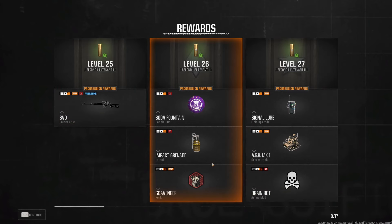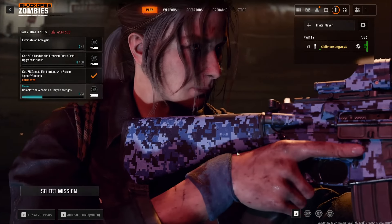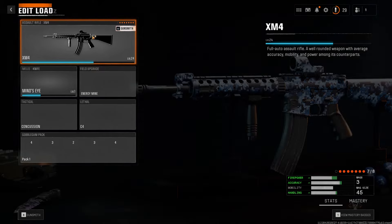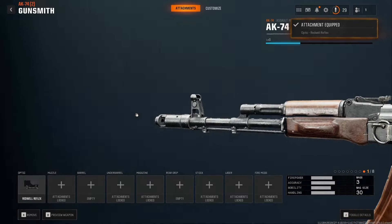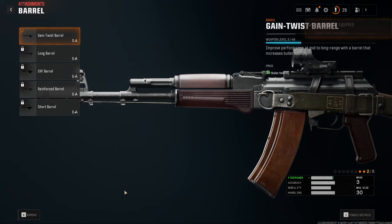I went from round 25 all the way to round 29 in that game — Jesus Christ. This gun is almost done. Oh no, I still need to get the gold camo on it — I forgot about that. How could I forget? Well, I feel kind of dumb. I'll change my gun now and go to the AK-47 next. I can just buy the XM4 on a wall buy anyway.